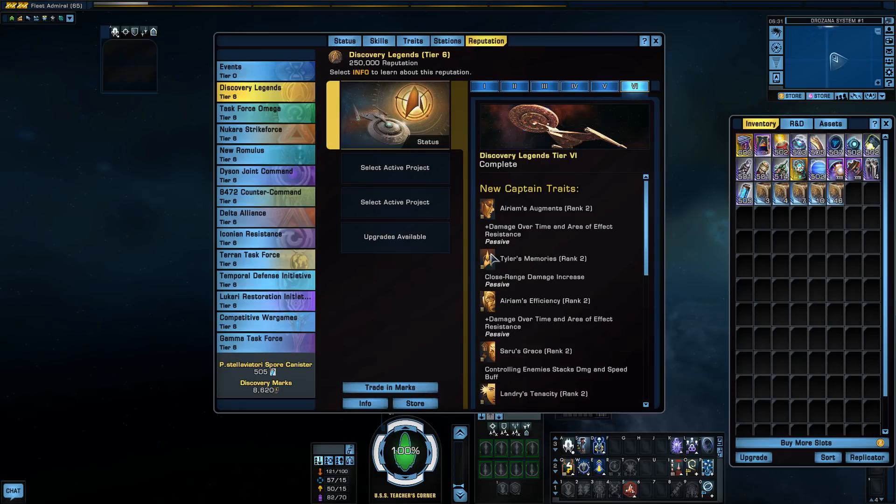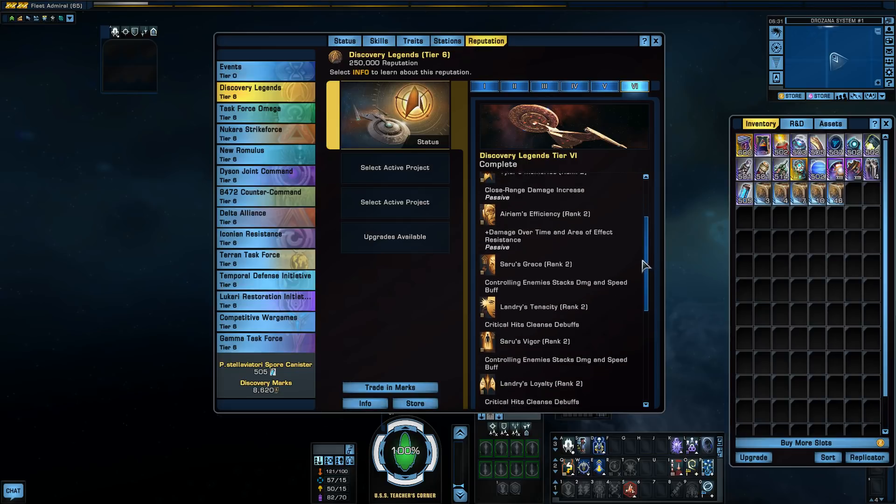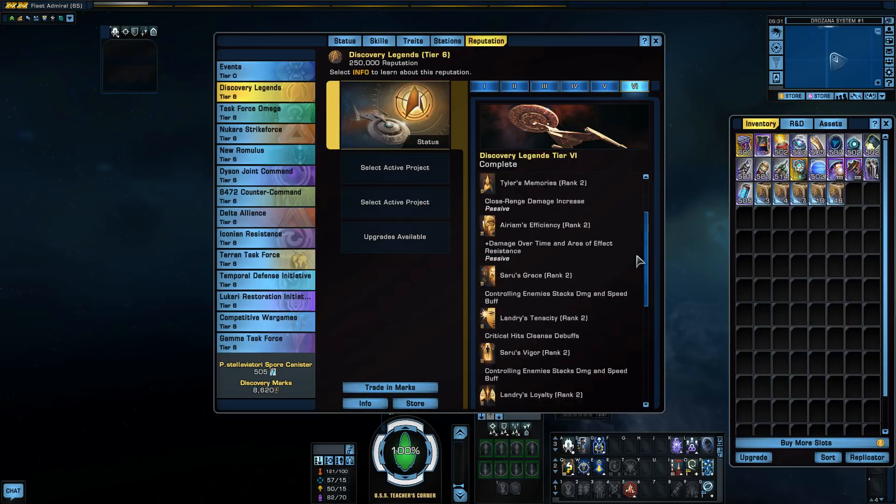And then of course, tier six — all of these become rank two and give slightly better stats for all of it.